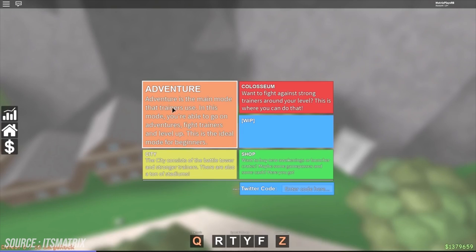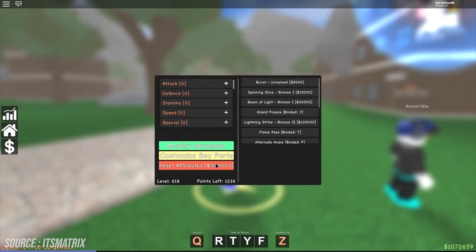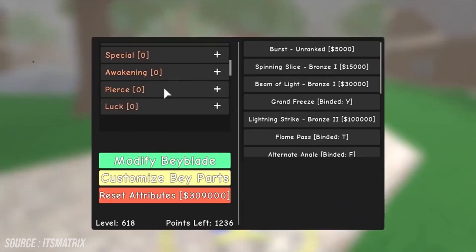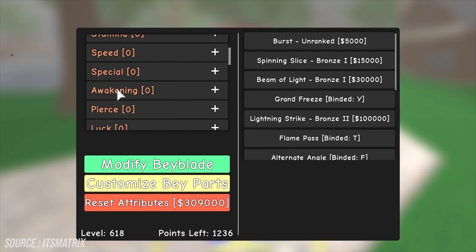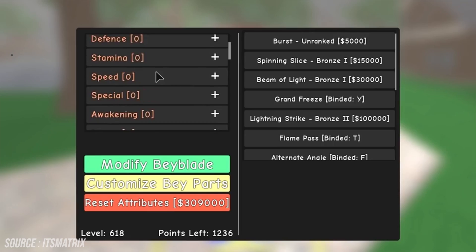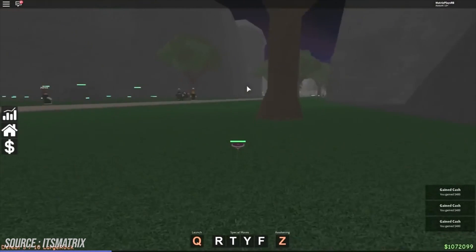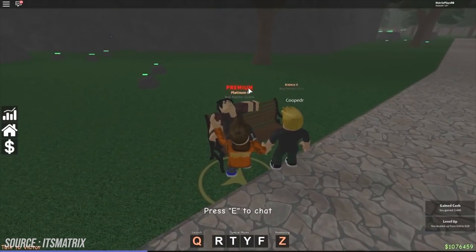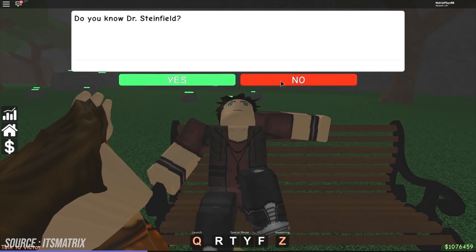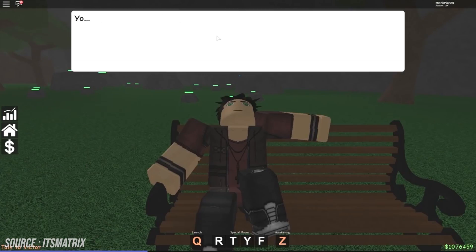There's also the Colosseum, a mode in which you can fight against trainers around your level. There's also the city, a mode which consists of a battle tower and stronger trainers. This includes a ton of stadiums. Customize and give your Beyblades a suitable name. Modify the parts and the stats to become even stronger. Beyblades have their own four special modes and awakening. You'll be able to do quests to level up, explore a large map and encounter various people from the storyline. Pretty neat game overall.